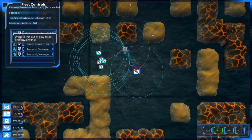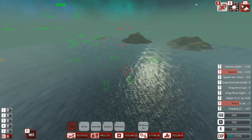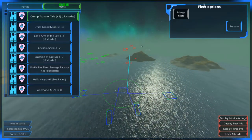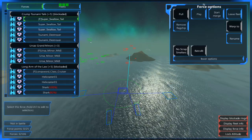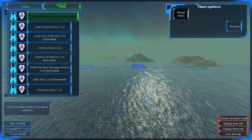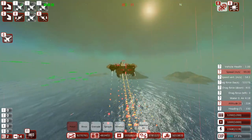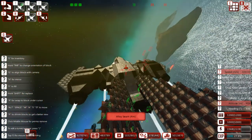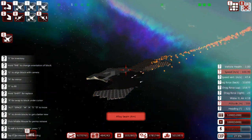Let's go ahead and start with the Crump Tsunami Tails — that's where we want to be. I already got the formation rocking and rolling. We're coming up on the side of the enemy. I'm thinking we're going to get a pretty good force point advantage here. Let's bring them all in and take a look. Here is the Super Swallowtail — whoa, this looks wild. Oh my God, that's super loud! Holy balls, it's doing a freaking loop. That is the sweetest.